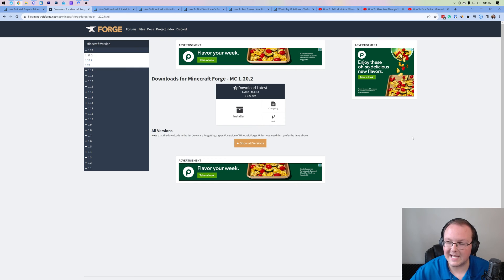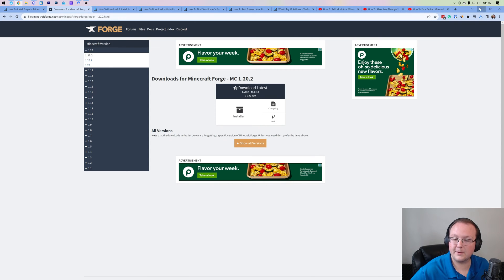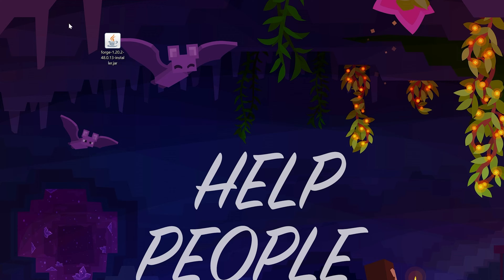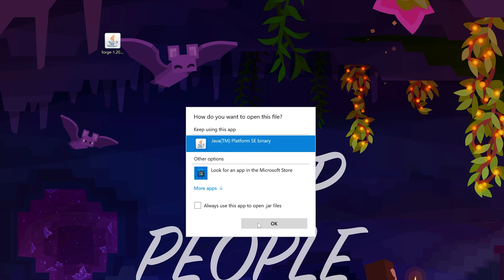When you do, the download will begin. You may need to keep or save the file depending on your browser, but as long as Forge is in the title you're 100% safe. Now with Forge downloaded, minimize your browser and move it to your desktop — it'll be in your downloads folder. Once Forge is on your desktop, right click on it, click open with, click Java, and click okay.